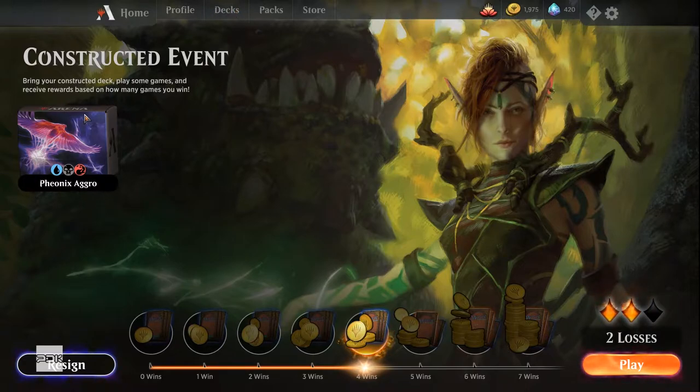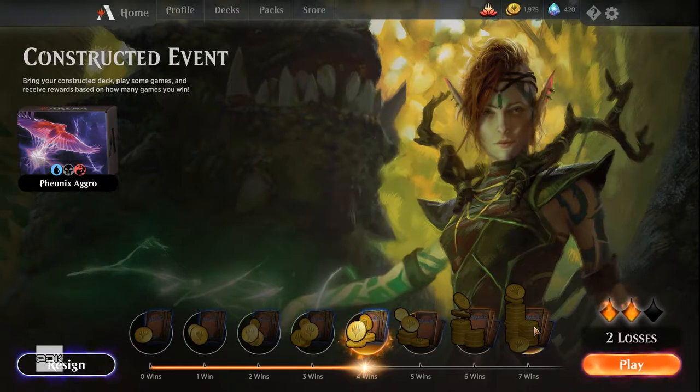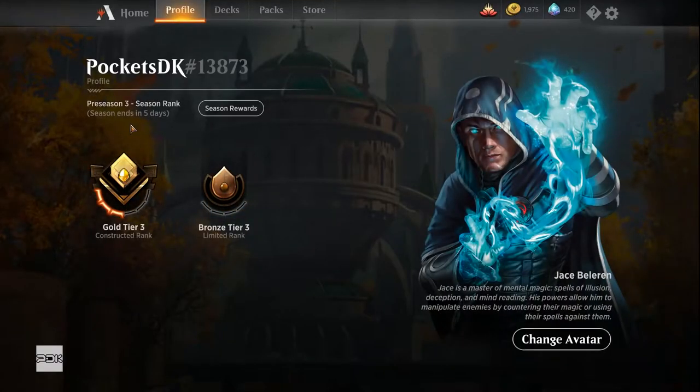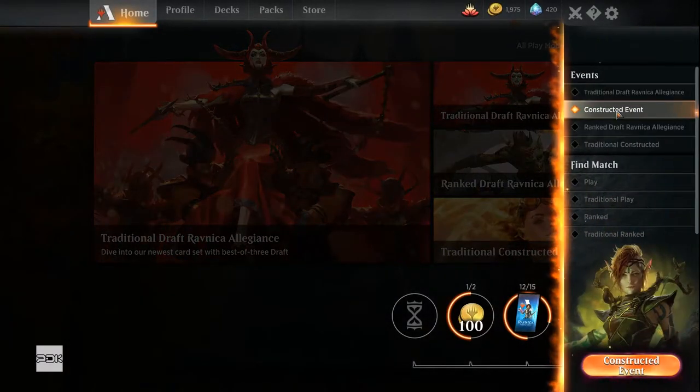So let me just quickly show you the deck — that's kind of what I've been working with. I've been averaging 4-5 wins; I'd like to get to 7 once. I think I got to 6 once or twice. I've just been doing this because I realized I'm not likely to get out of gold tier within 5 days. I wanted to try to build up some coins and some cards, so this seemed like the best way to do it for the short term.